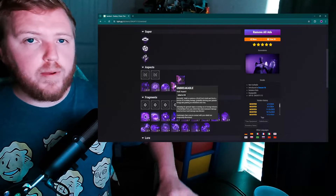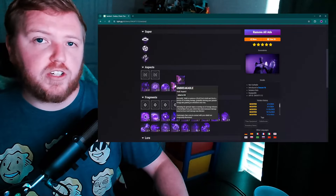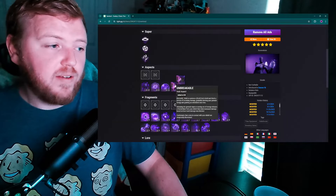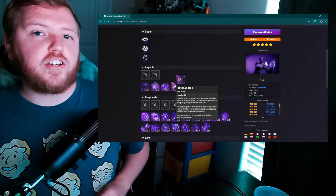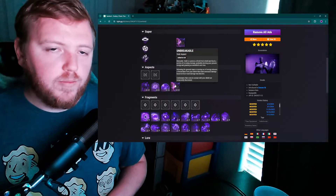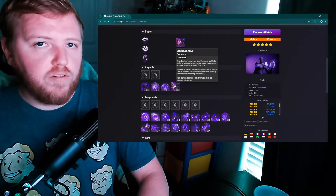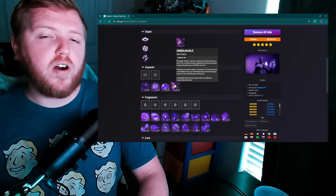The other change I'd make to Unbreakable is the part about releasing the grenade button and launching that damage back at enemies. This feels really awkward because sometimes enemies are so far away that all you can do is block damage — you can't actually launch anything back at them. A potential change I had is something similar to Lance from Destiny 1.